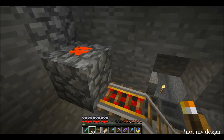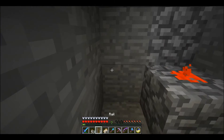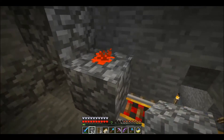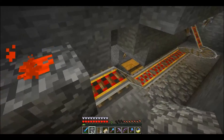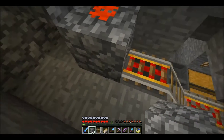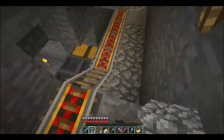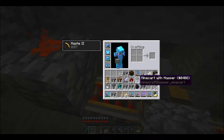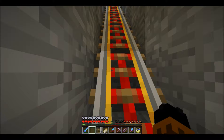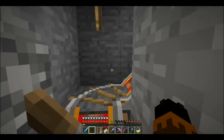Here's my minecart unloader — it's very simple. There's a hopper down underneath the track, a comparator coming out of it, a torch back here hovering over the ravine almost, and redstone dust next to this block. When a loaded minecart is sitting on here, items are being sucked down into the hopper which turns on the comparator pointing into this block, which turns off the torch, which turns off the power, which turns off the rail so the minecart doesn't zip back again. Let me go ahead and drop a hopper minecart on there — and the minecart goes up.